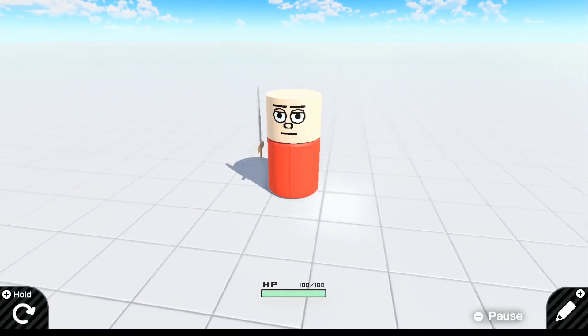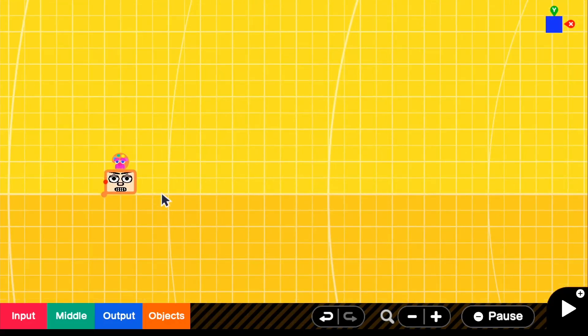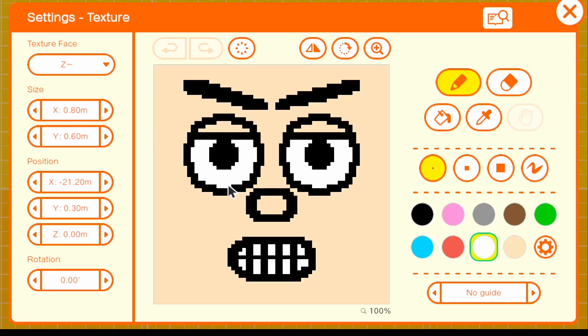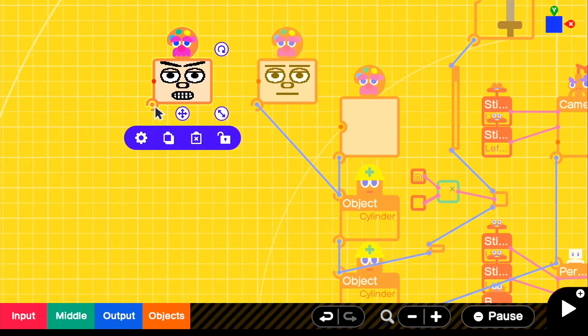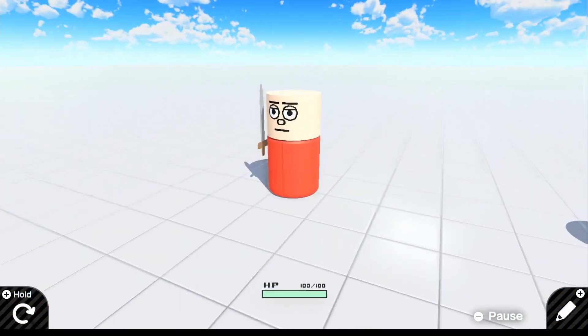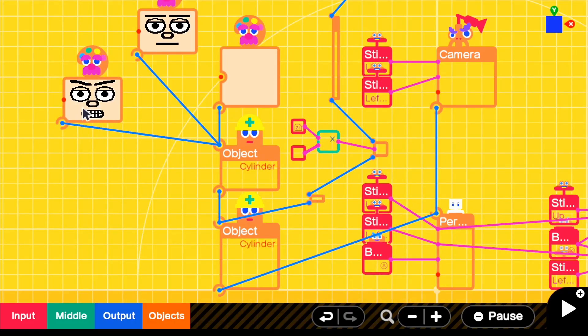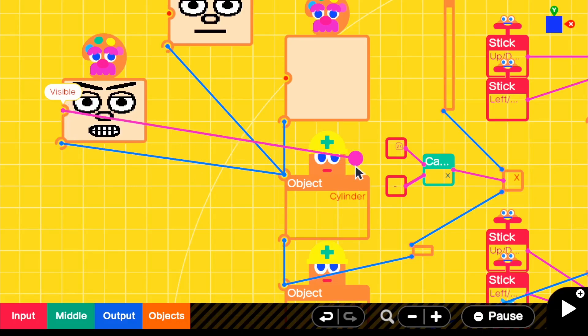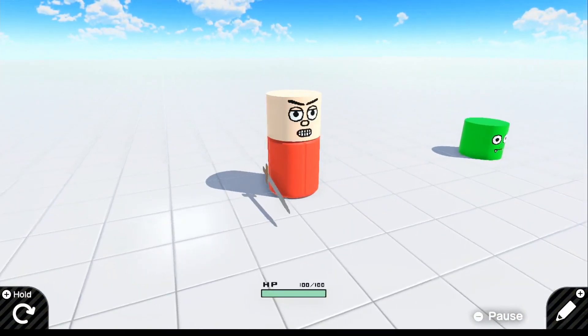Now let's go ahead and add the animation when we swing our sword. So if we go into edit mode, I have a texture over here — it's basically just a mean-looking Tim. For the texture face it is just Z negative. All we have to do is connect it directly to our cylinder, which is our head. But if we look in play mode right now, nothing will happen and we'll keep our normal face. So we need to make a system that when we are pressing ZR, it switches to this face. If we go ahead and connect the visible to ZR, it will trigger and make this face visible.